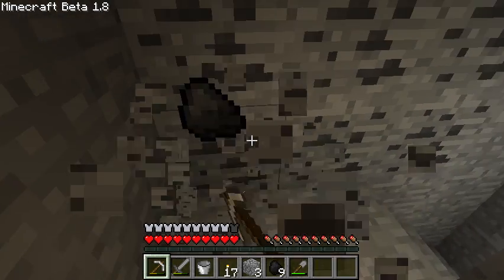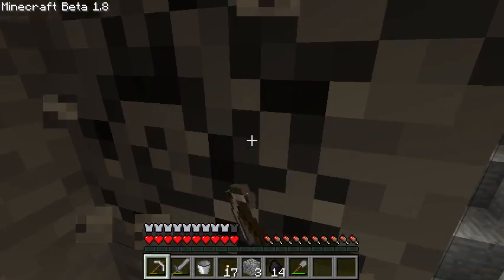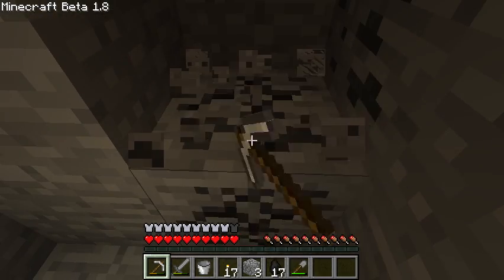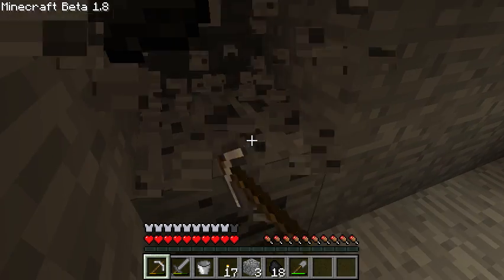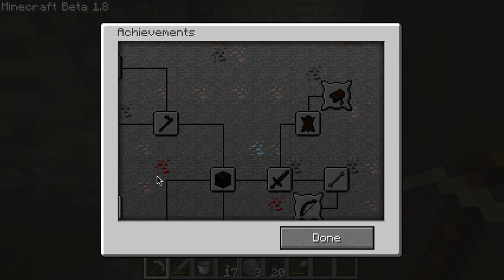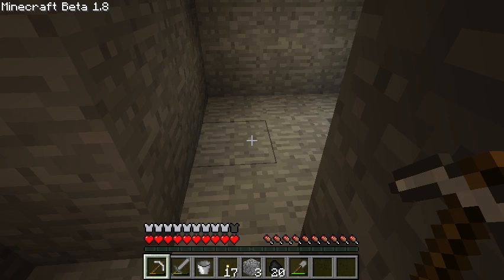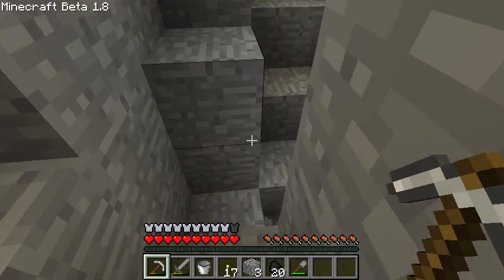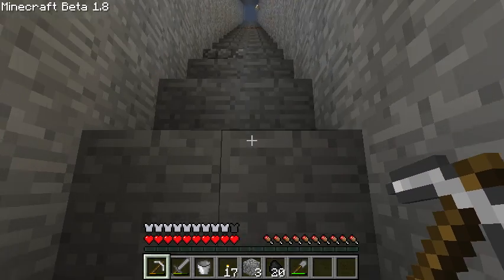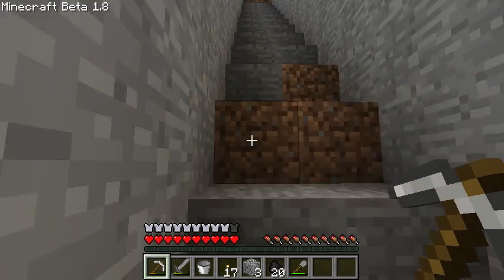Mining coal obviously doesn't give us anything. The achievements panel is still there, but I never even got the wood achievement, which is fine — I'm not here for achievements.